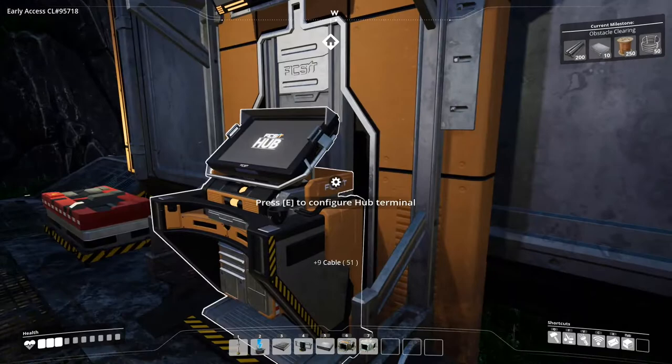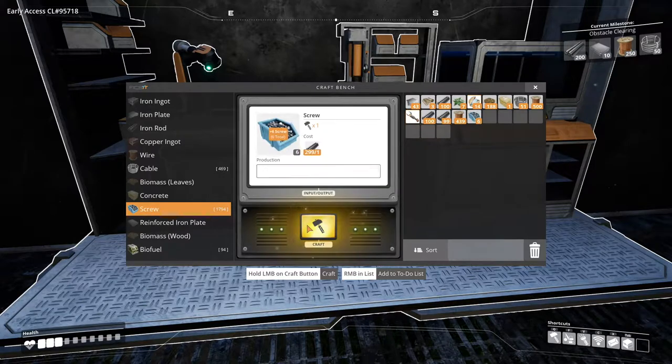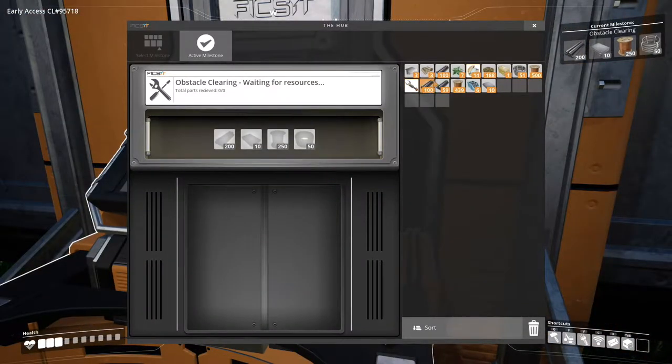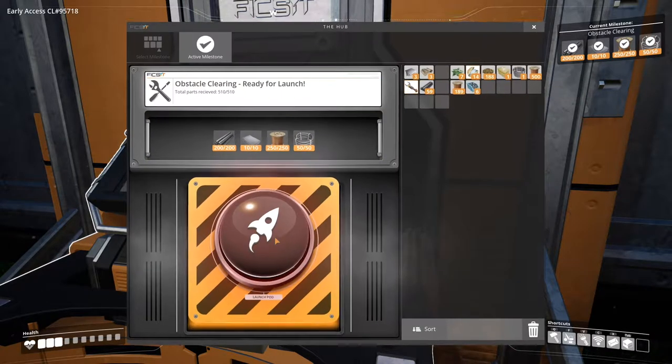That was easy. And then yeah, it's just the 10 plates I need to make. So: 200 rods, 10 reinforced plates, 250 cables, 50 wires - launch pod.